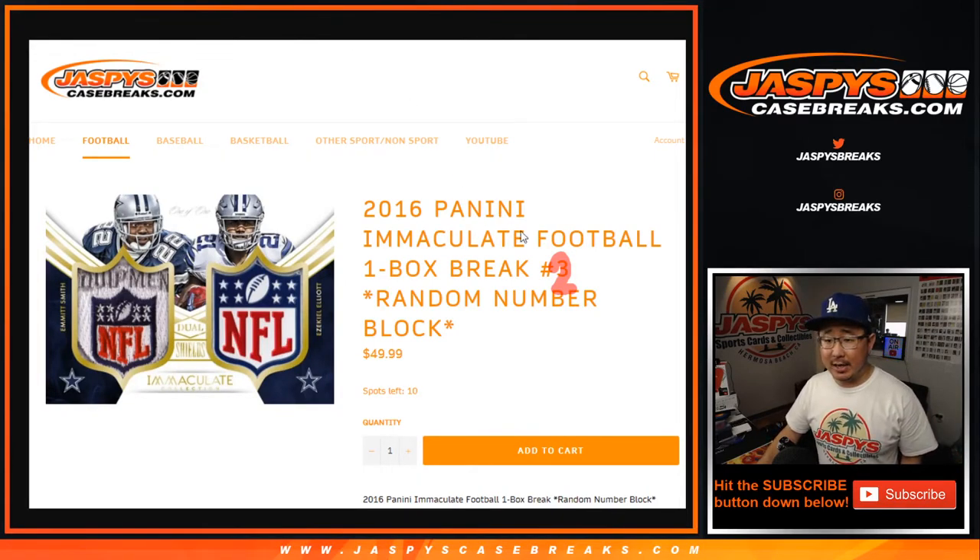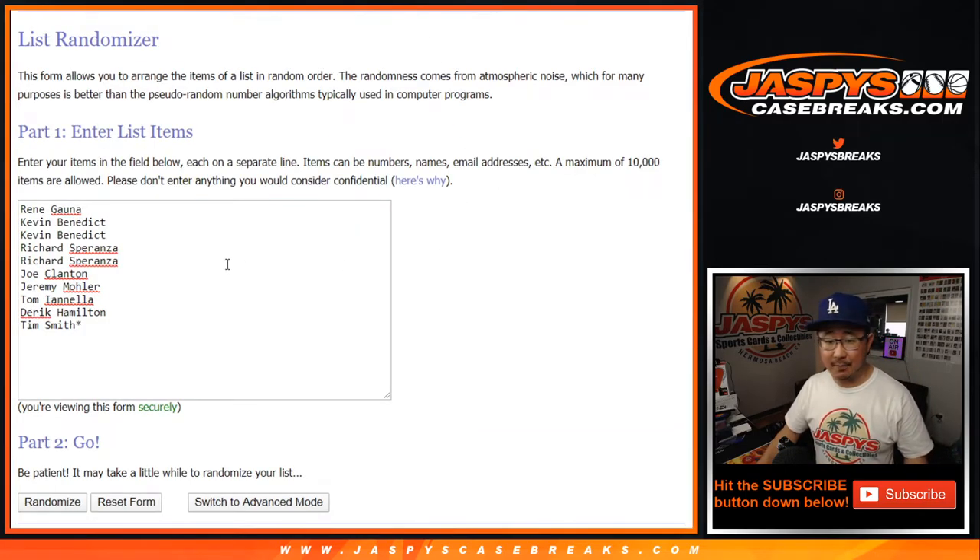Hi everyone, Joe for jazpyscasebreaks.com coming at you with a one box break number two of 2016 Panini Immaculate Football, random number block break number two. Next couple are in the store if you want to keep going on that, and the description for how the number blocks work, if you're not familiar with it, are on jazpyscasebreaks.com.